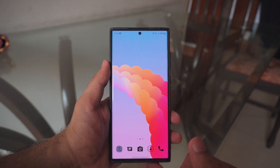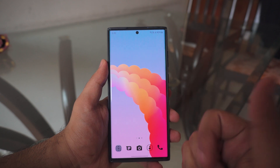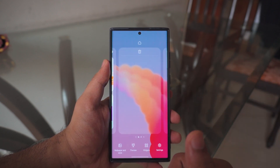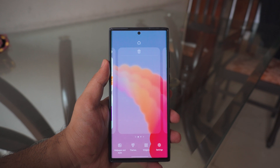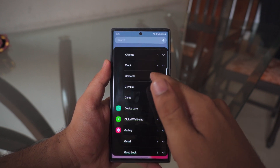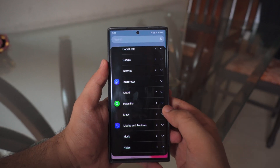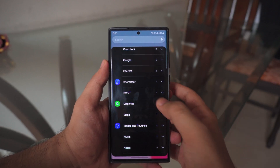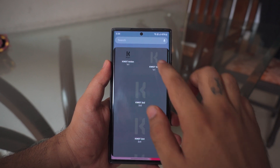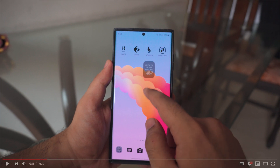Next up, we need to add the widgets — the big one that looked absolutely awesome. To do that, we'll use KWGT. Hold onto your home screen, click Widgets, and scroll all the way down until you find KWGT. There you go — KWGT has seven different sizes to choose from. You can pick any size you like; in this case I'm just going to add the small one, and you can make it bigger if you want.